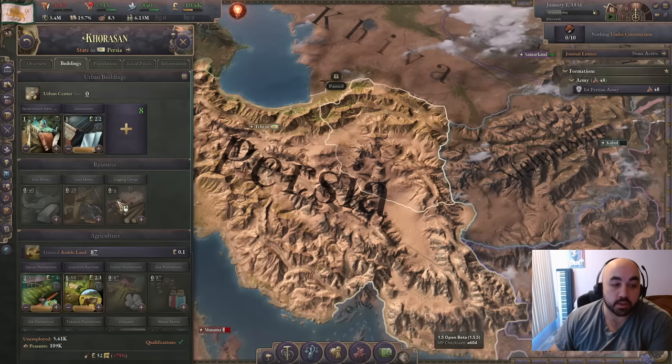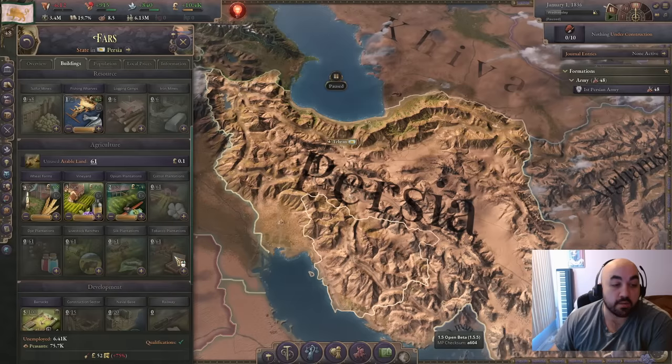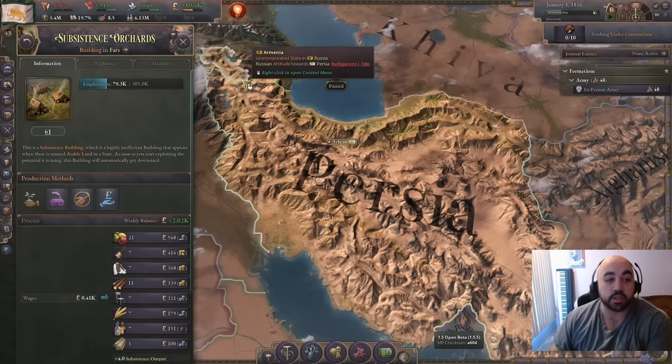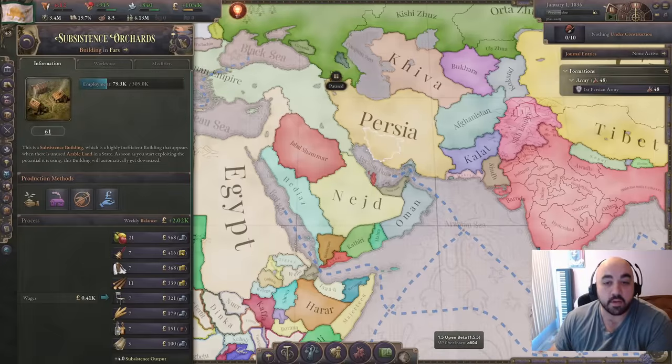Persia not only has iron and coal in a majority of their states, which is very, very rare for a country, they also have a ton of arable land with a ton of options, and also a lot of unused arable land, which is going to be very, very strong with the reworked migration as well.